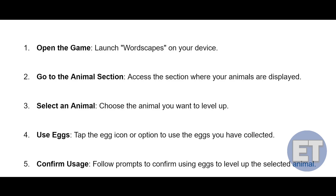For that, you just need to follow these instructions. First things first, open up the game and launch Wordscapes on your device. Now go to the animal section, access the section where your animals are displayed, and then choose the animal you want to level up.